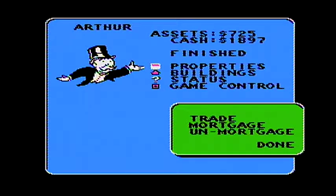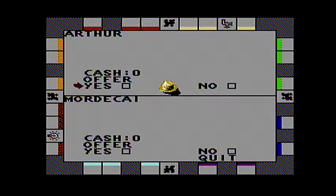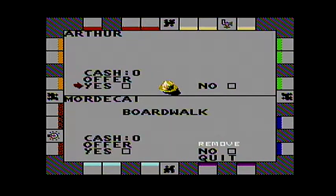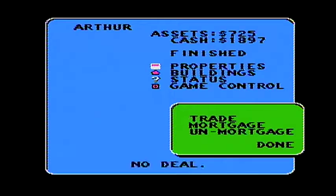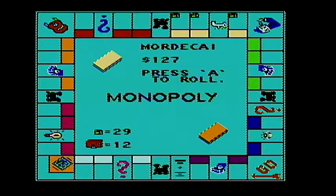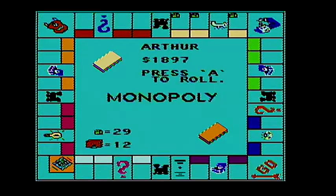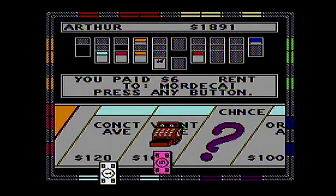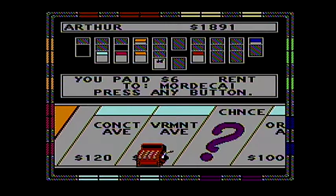So Arthur would like to trade again. I understand he wants to win. But eventually it has to go through his mind — well, I guess it doesn't. I guess his computer has one method. Look at that — $6. Very helpful.